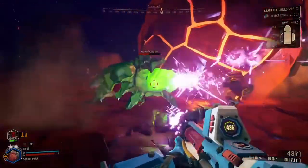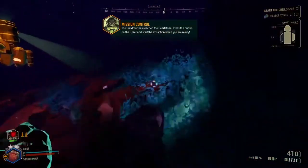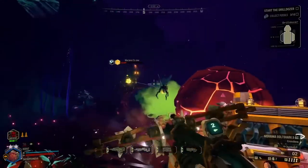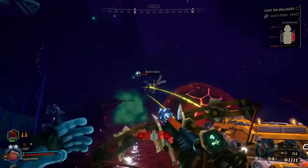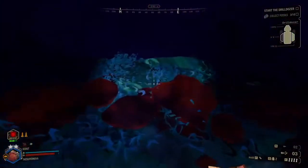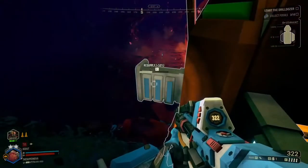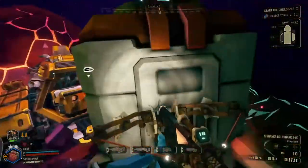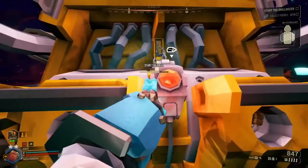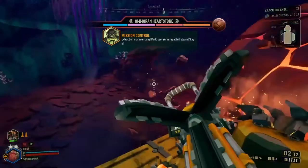Unless you take the overclock or the mod that lets them fly further before they trigger — press the button on the dozer and start the extraction when you're ready. Alright, Bosco! It would be nice if you could have Bosco repair the dozer. Extraction commencing. Drilldozer running at full steam. Stay alert, team.